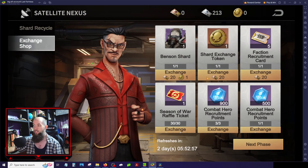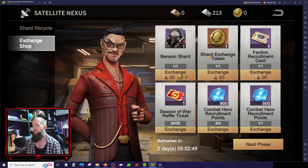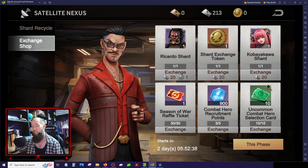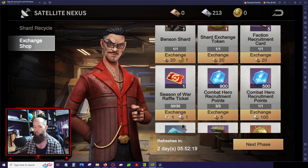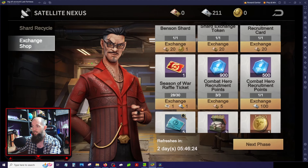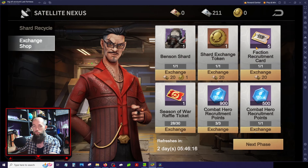There are only about three things you really want to focus on using your currency on in this shop. The most important is the hero of the day — this switches out every couple of days, about every three days. You can hit the next phase button to see who's coming up so you can judge how many heroes to burn today. You want to focus on your exchange token to get the hero of the day, and these Season of War raffle tickets. We weren't only able to get those at the end of the season, but now we have the ability to get the cards throughout the season. All you need is these little silver tickets, which are the easiest thing to get.